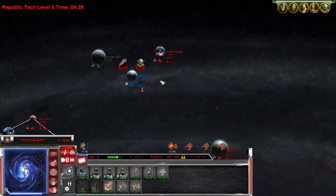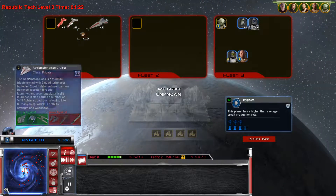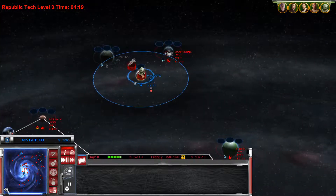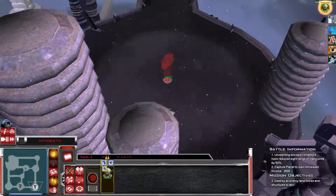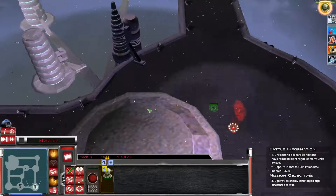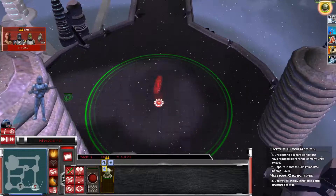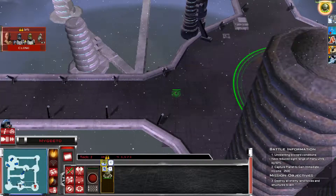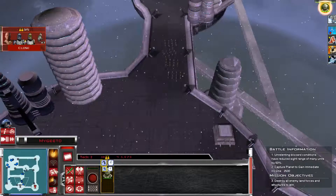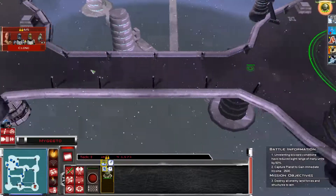Here we go - we're going to lead with Yoda. Lead with Yoda - you're going to land. This is Mygeeto - this is going to be one hell of a big ground invasion right off the bat. We're leading with Yoda because apparently Jedi are ridiculously strong in this mod. So I'm going to bring down just a couple of platoons. Foresight - we can see all the enemies. It's got quite a few going this way - quite a few tanks.